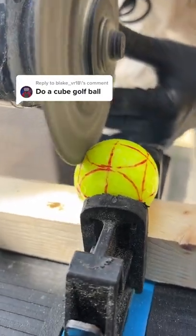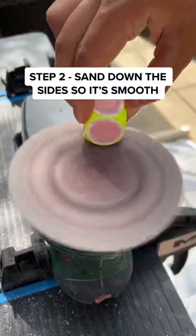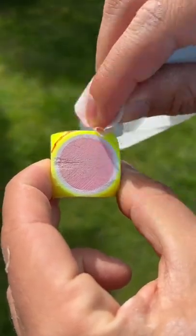Do a cube golf ball. This is going to be tough. First, I need to trim away the edges of the golf ball. That's cool. And sand down the ball so it's completely smooth. Now I can wipe away the lines I used as a template.